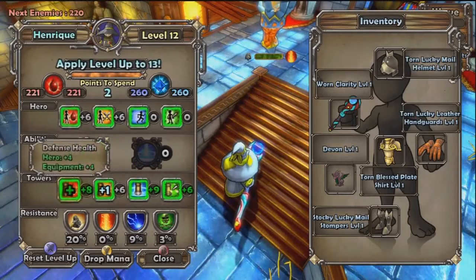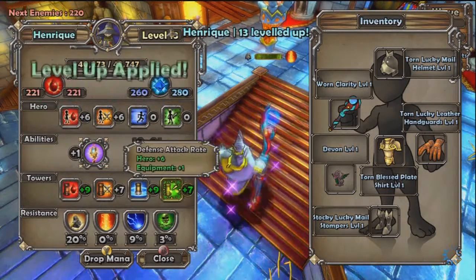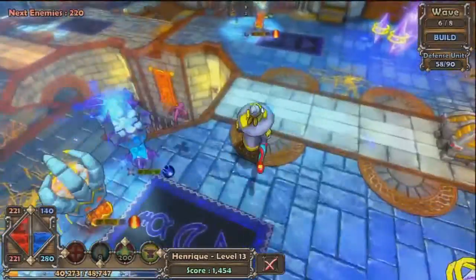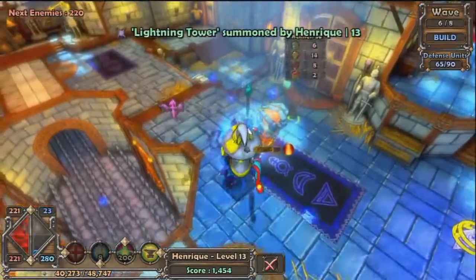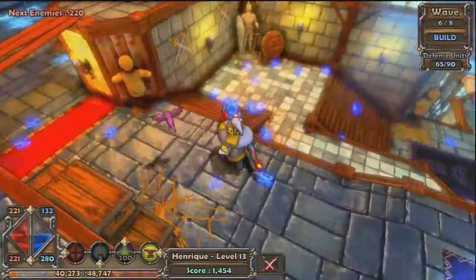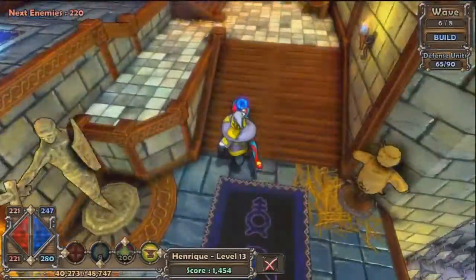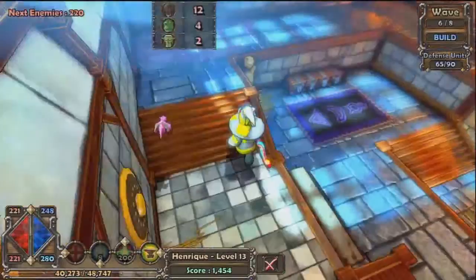Base defense, base health, area of effect, attack rate — there we go. Towers just got buffed. Okay, let's put more lightning towers because these are doing their job. They're definitely doing their job. Put a lightning tower here too. I'll probably put another lightning tower — they're pretty good. Then I'll start upgrading them.